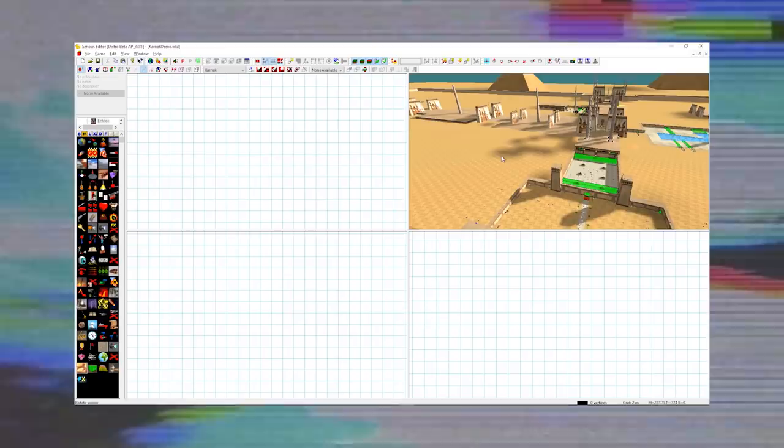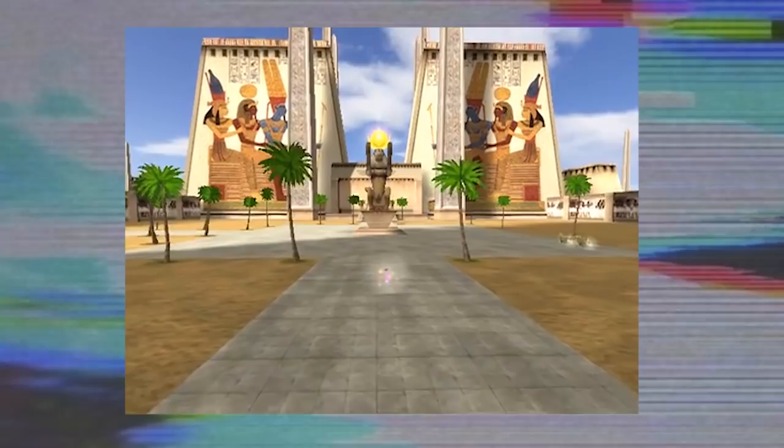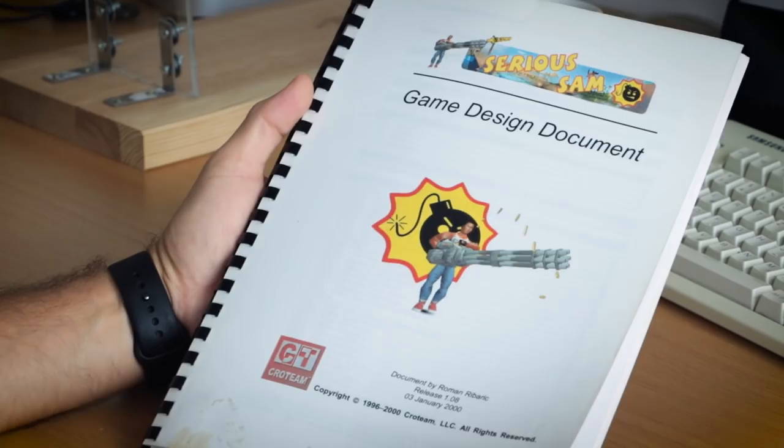We started by building a complete but unpolished game with 40 levels, packaged it with nice menus into what we thought was a pitchable demo, along with a very nicely printed game design document explaining all the enemies, items, weapons, locations, and story. We selected maybe 20 to 30 publishers and pitched the demo to all of them. We only had answers from two — 28 didn't answer at all — and both of the two answers that came back said no.